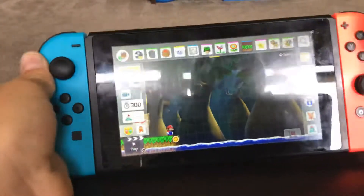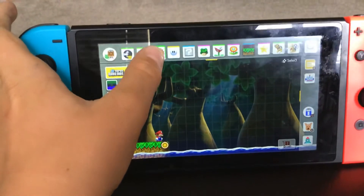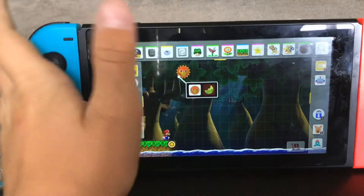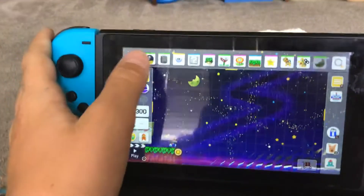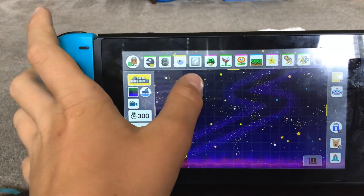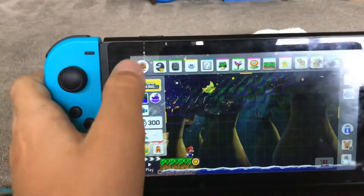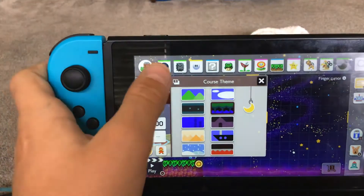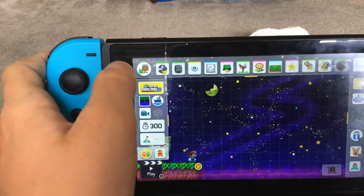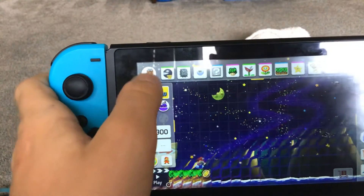First of all, if you haven't done this before — if you haven't used the Angry Sun before — you're gonna have to change it to the Angry Moon by holding it down and then clicking the moon. So you bring it on screen, hold it down, and click the moon version. For those of you who have done it, it just goes from day to night. You can do that.